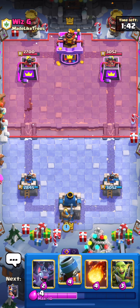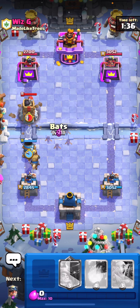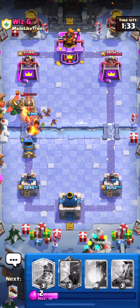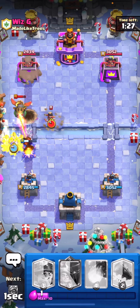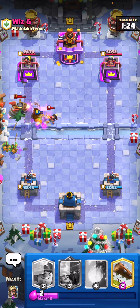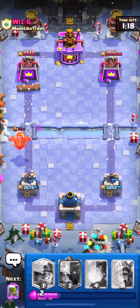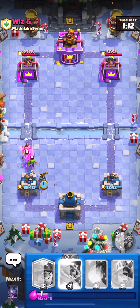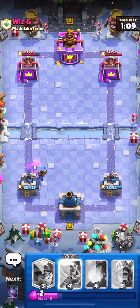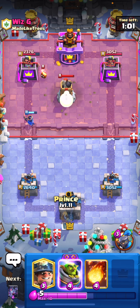I'll show you guys the default push I always love to do with this deck — it's a lot of fun. You play your Prince in the back and then you play your mortar right here. He's going to go for a Bomb Tower — that's going to get absolutely obliterated. The Infernal Dragon is going to take out our mortar but we're going to get really good damage out of that. That's literally all you have to do: play your Prince in the back, your Princess really shuts down anything.